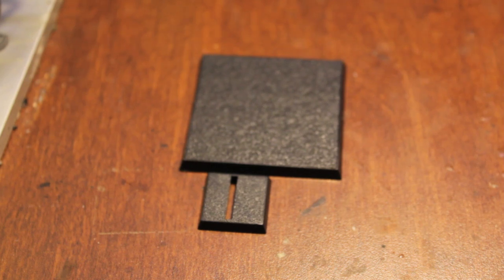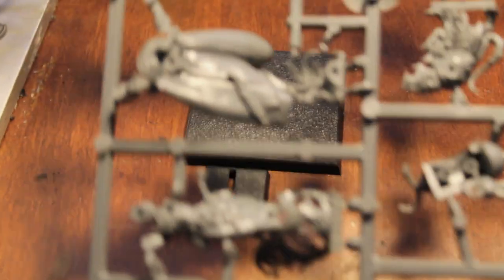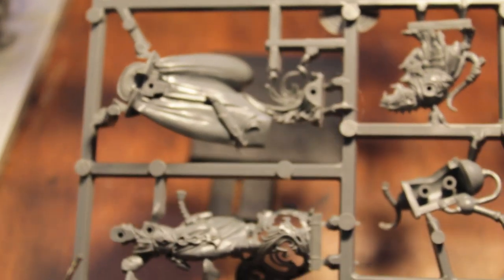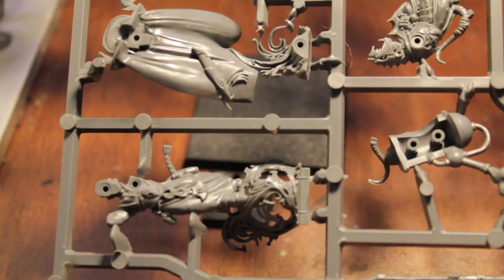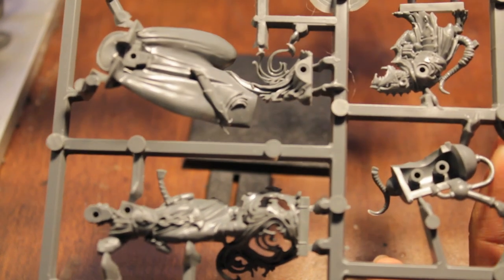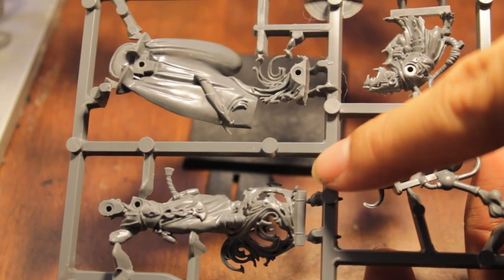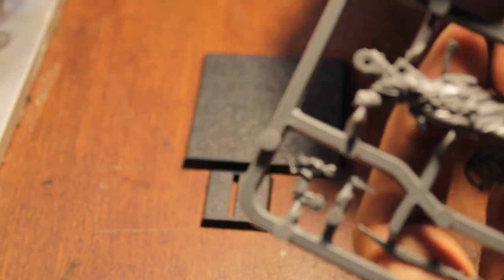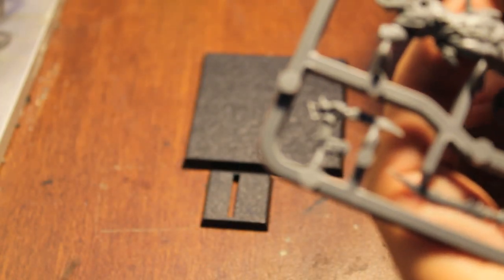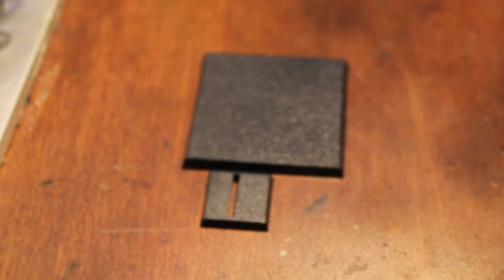What up, players? It's Wolboss Tei back up in this mood and we are looking at the continuing look at the Island of Blood box set, going into the characters — specifically the high elf mage, the high elf griffin general, and the griffin. We're looking at two pieces for the body of the high elf mage: the back and the base, and the middle part. Got my trusty clippers, gonna clip them out. Got my clippers, got my models, got my liquid cement — who could ask for anything more?